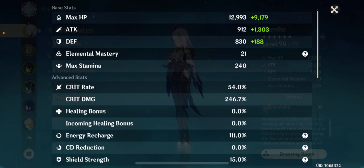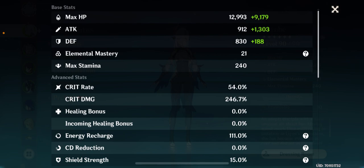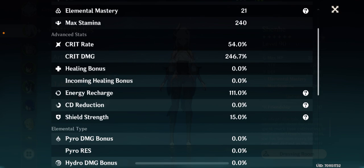I have a level 90 Shenhe with about 54% crit rate and 246.7% crit damage — I'm more crit damage heavy than crit rate heavy. I always say 50% crit rate is all you need for the open world. If you're not a Spiral Abyss player, you don't need more than 50%. Going above 50 is better, but if you can sacrifice a little crit rate for more crit damage, go ahead as long as you don't go below 50. That's why I've stuck with these ratios: 54% crit rate and 246.7% crit damage.